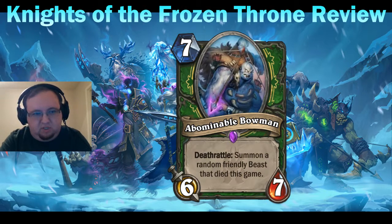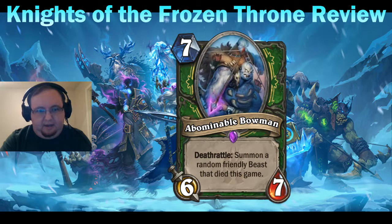The synergies exist in deathrattle Hunter decks, but the effect isn't all that strong unless you're specifically looking for charge beasts like Savannah Highmane. You'd really have to build around it. You could run a spell-heavy Hunter deck with traps and weapons and very few key beasts — secret Hunter was always a thing and ran very few beasts. It also summons beasts from Animal Companion, like Huffer. Any Call of the Wild after Abominable Bowman is pretty good. It's okay — again, it's slow.